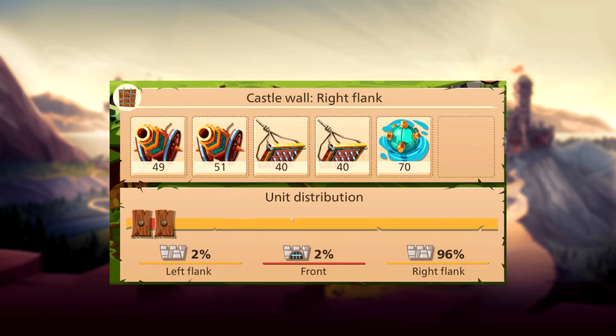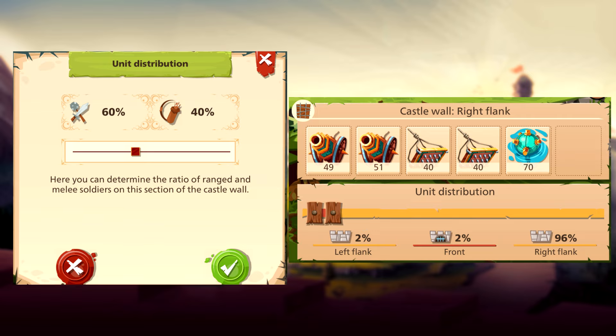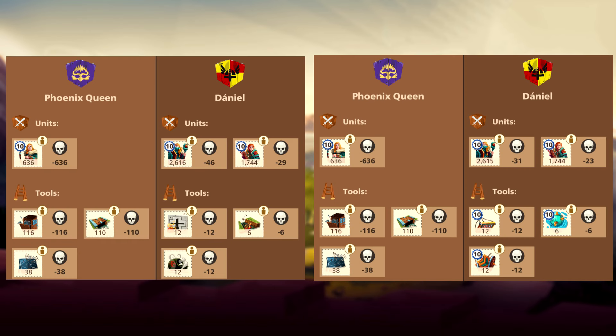This is the defensive setup I recommend. With a bigger wall size, most attacks can be defended on two flanks or the front. For the courtyard, I recommend using these tools. Here is a comparison — the only difference is in the defensive tools. They are much more effective than standard tools.